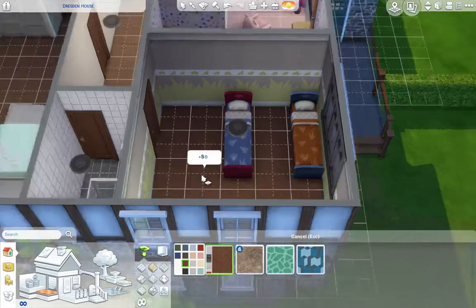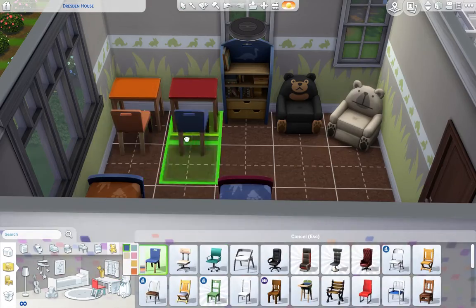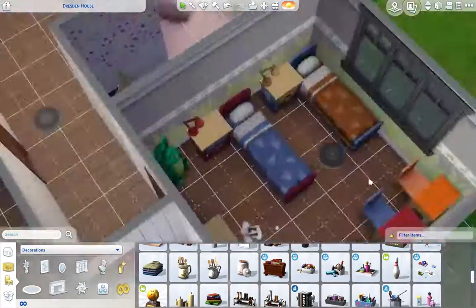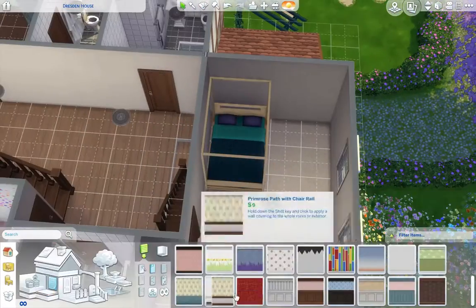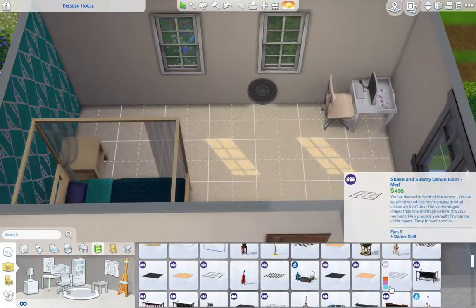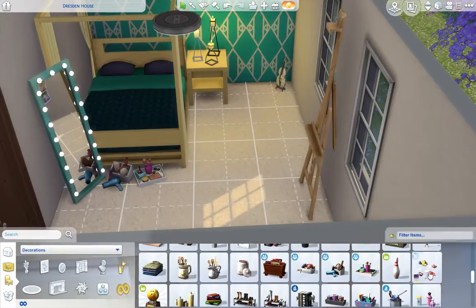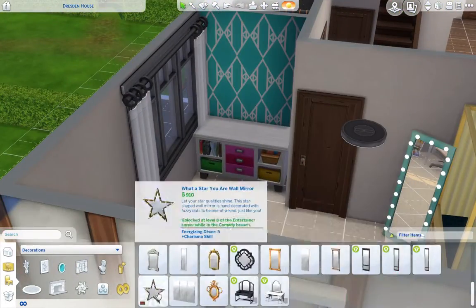I was going to try a nautical kids' themed room but there were no beds to match, so it ended up being a dinosaur room with mud-colored carpet — really quite cool. I actually really like how the kids' room ended up. It's play-tested because I played a day and a bit in the house — pretty much everything works, all the beds have been used.